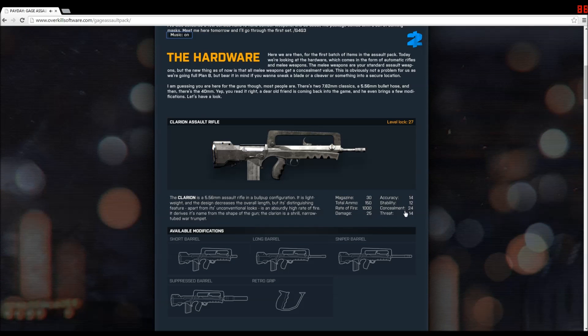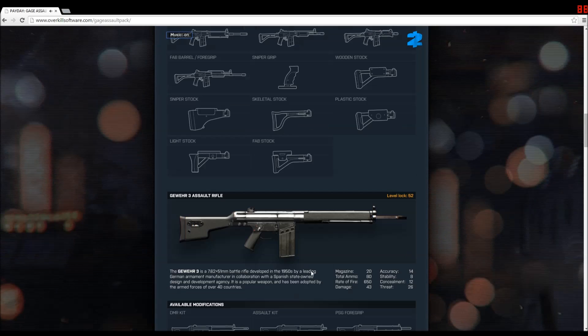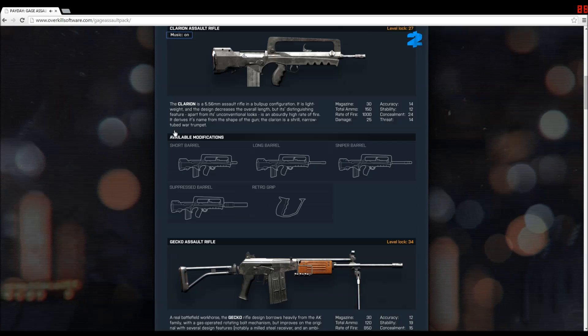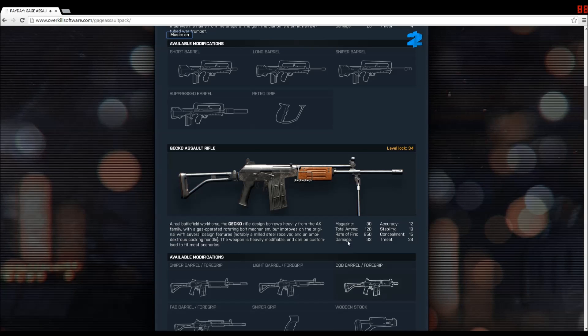For example, this one has stability 12 and accuracy 14; here the stability is 19 and 12. Even though this weapon is a lot harder to conceal and does generate threat a lot more, and doesn't seem to do as much damage as the Gowern 3 assault rifle — slightly less — its magazine is right in between the Clarion and the Gowern 3 assault rifle, with a good 120 total ammo.